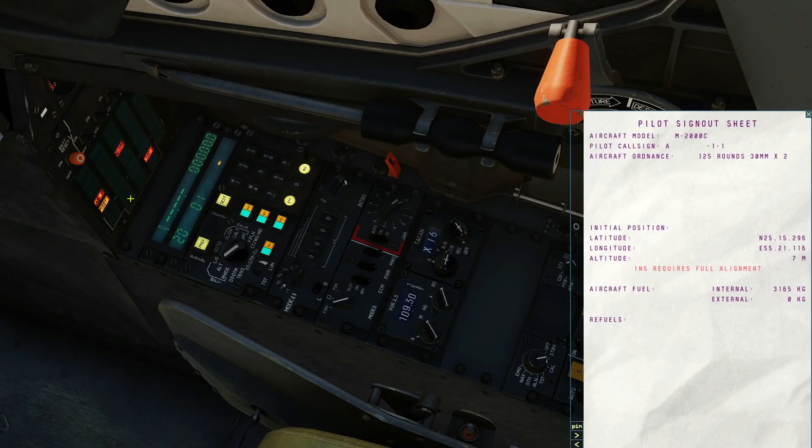We're going to change the left field here — it's going to be northing, it's going to be 2515296. You can enter all three digit minutes, it just won't show there but trust me it will work. You can see up there northing 25 degrees, 15 decimal minutes, 296. That's going to edit the right field — it's going to be easting and it is 0552111 6. Again it won't show it but it's all there. Insert — and it's shown and entered correctly.